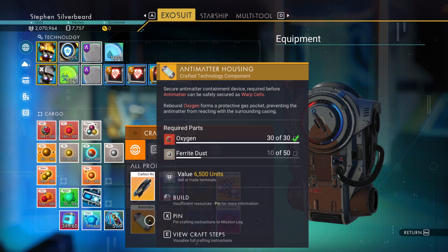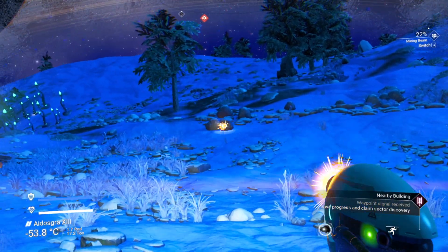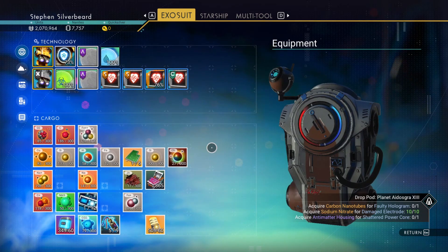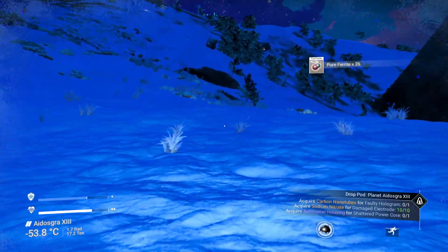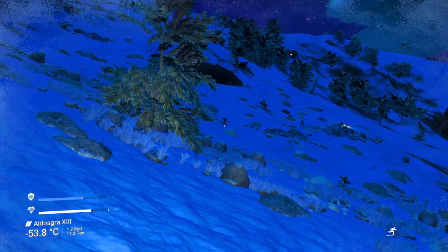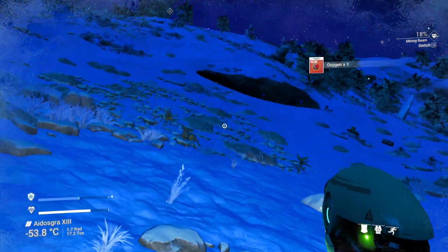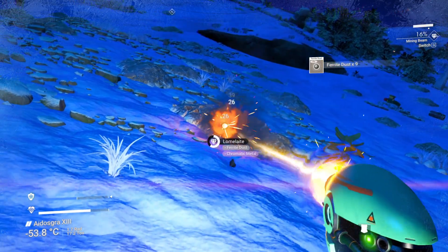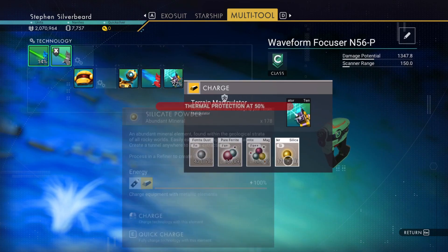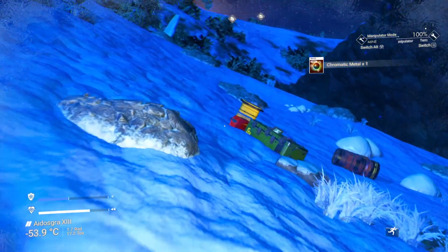We need ferrite dust. Sentinels are about - annoying. I think there's a cave over here. If we go into the cave, you don't have to get far away from the sentinels to be able to mine a little bit. We're going to need to use the mining beam. I think I'm going to use the magnetized ferrite. There are some resources here.